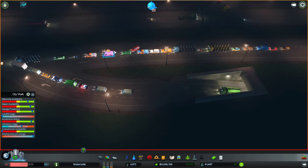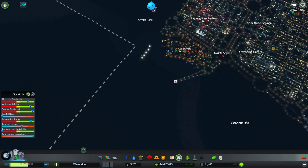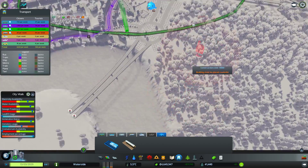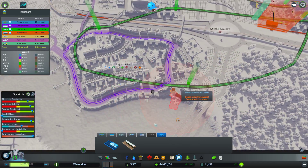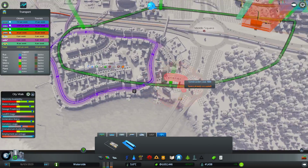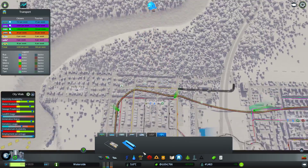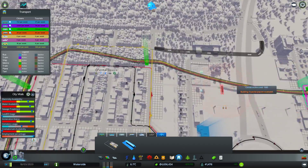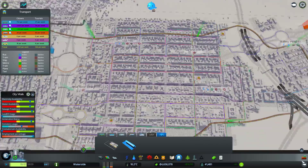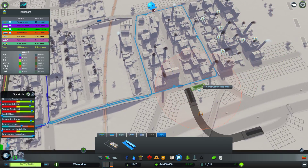I haven't put any taxi cabs down for a while. Let's have a quick look at the taxi situation — we don't really have any taxi ranks here. Maybe we can just stick one in there, taxi rank there. There are no taxi ranks up here either so maybe we can drop one in there, and one there. None up here so we can seek in a taxi rank there too.